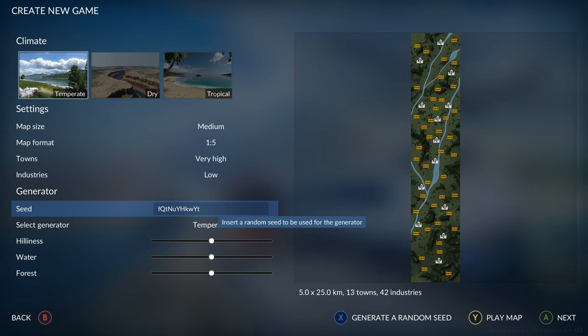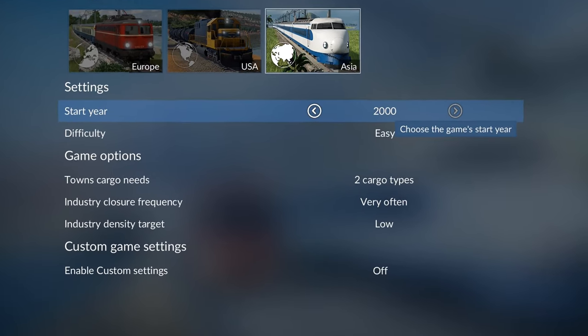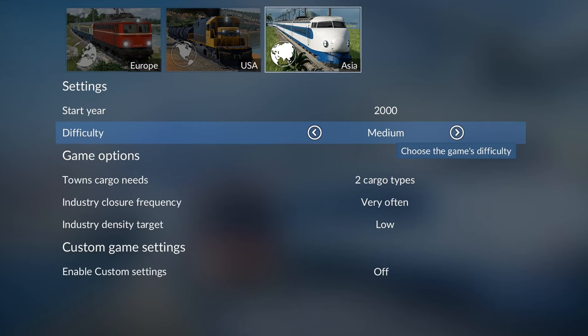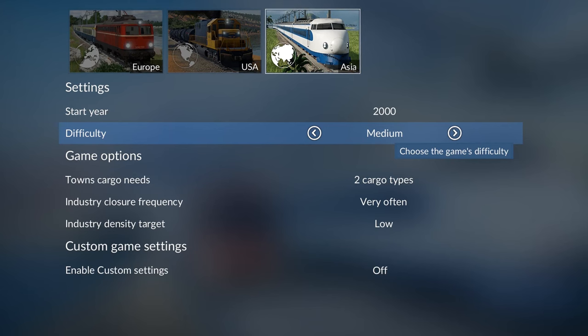Press A to go to the next page and then you can choose the vehicle type: European, American, or Asian. I'll show you a little secret to get all of them at the same time. You can also choose the start year. Easy is not really that fun, but medium adds a little bit of a challenge without being too overwhelming if you're new.